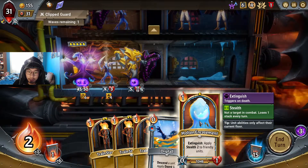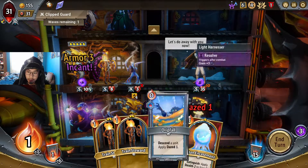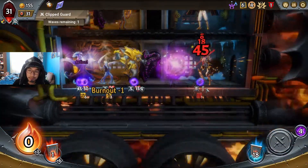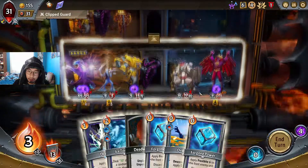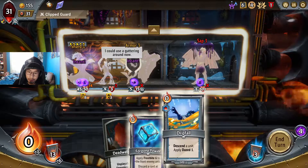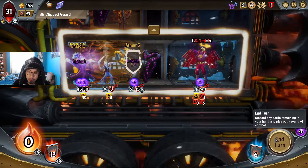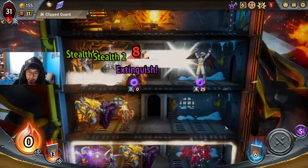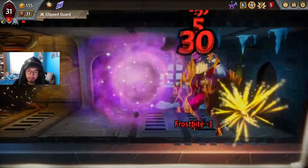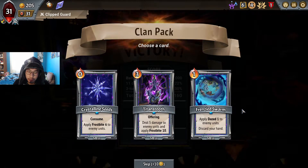Let's see — Train Steward, I think you can go down. Then I'll put you up. Gotta try to kill me — nice. Sap one of those. Daze you. I feel like we're doing a little bit better. Apply frostbite 6 to enemy units — oh that's so good. Five damage to enemy units and apply ten frostbite — oh these are all so interesting.